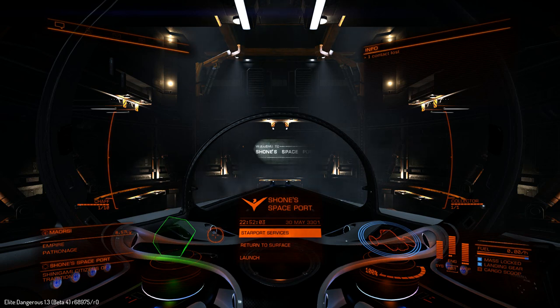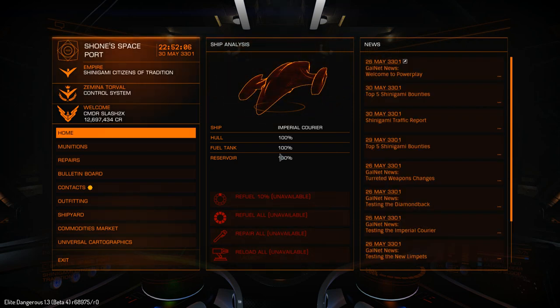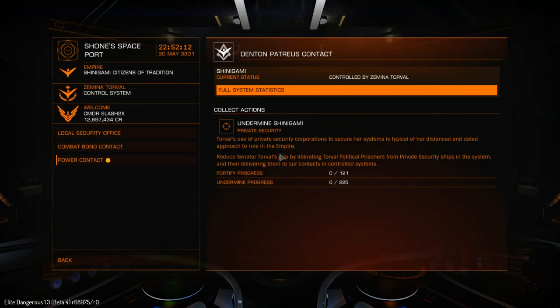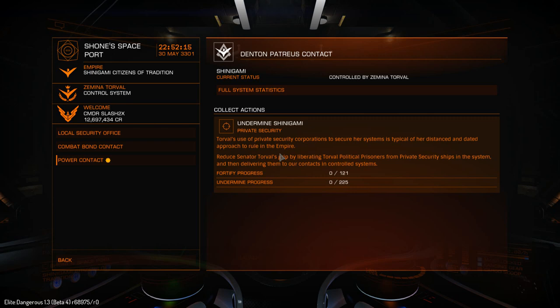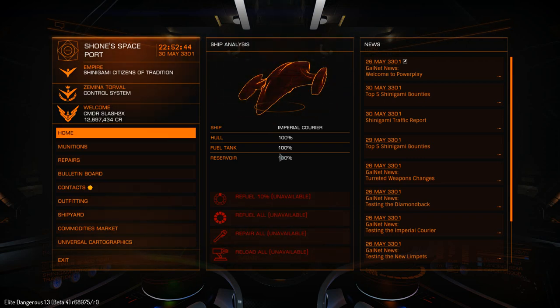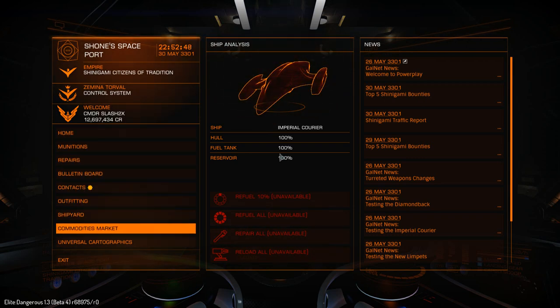We have a little contest going on in this area. This area is being contested, so there's some back and forth. Now if I go to my power contact, if I want to undermine this location, I need to find private security vessels. They're going to be marked as an enemy, and I'm going to undermine them by stealing political prisoners out of their system. I need to take them away from the ship and then take them back to my contacts in the controlled system. I have to get 225 tons of that in order to fully undermine this area.